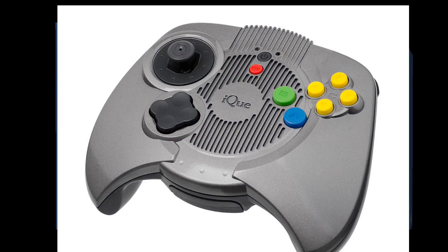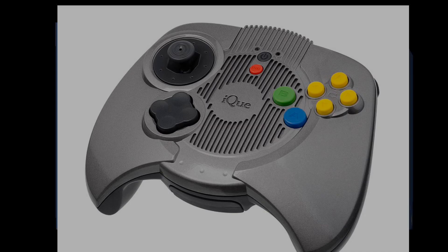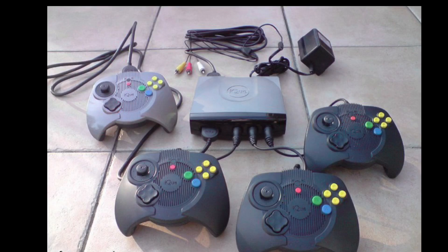On November 17, 2003, Nintendo, under the brand of iQ, released the iQ Player in mainland China. The controller you see is also the console — it's an all-in-one device. Additional accessories were the multiplayer box, which allowed for four players. They also sold multiplayer controllers separately, though those controllers were similar but could not be used as individual consoles.